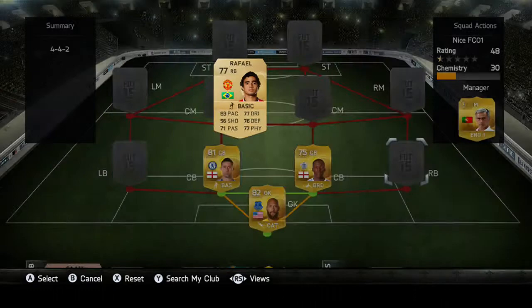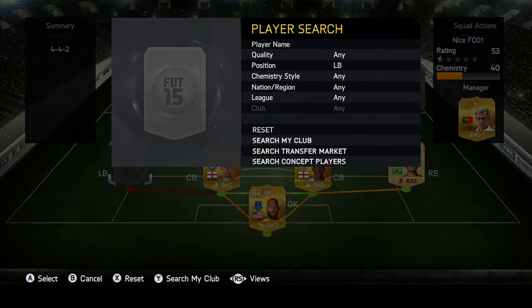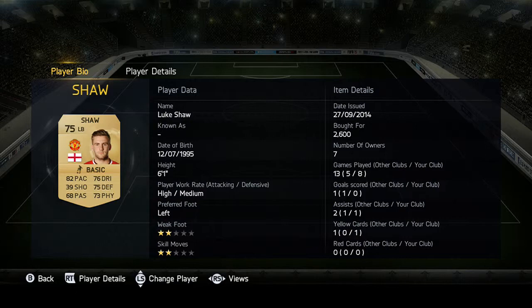Here we have Raphael at right back. I did have Johnson there but I just didn't want him there, and this card just looks a lot better - I'd prefer this guy over Johnson. Our left back is Luke Shaw - very good pace, good defending and physical.